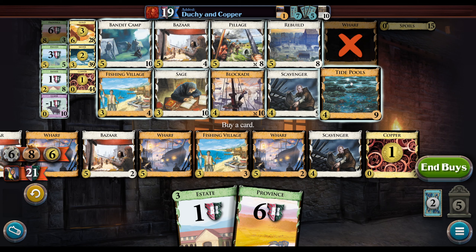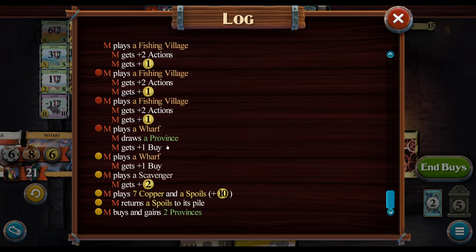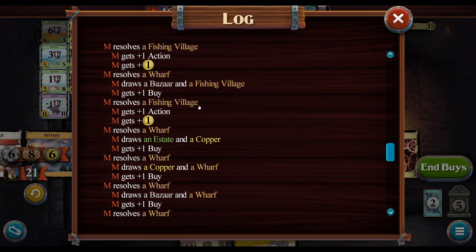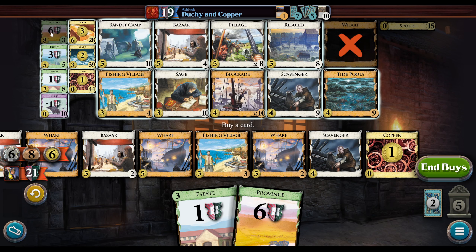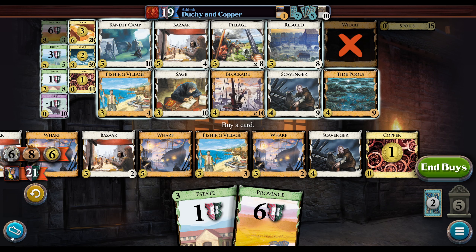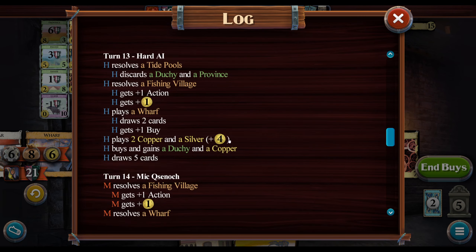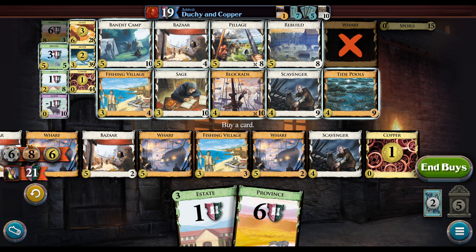If we buy Gold that gets us to 24, which is triple Province — though I don't think we can quite pull it off. This Wharf didn't draw anything. We probably have one fewer Fishing Village than we should. We played a Spoils this turn. I don't know that the Duchy defends against the bot potentially double-Provincing anyway.